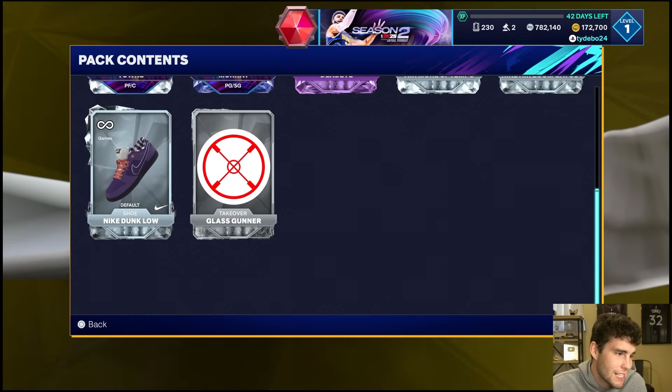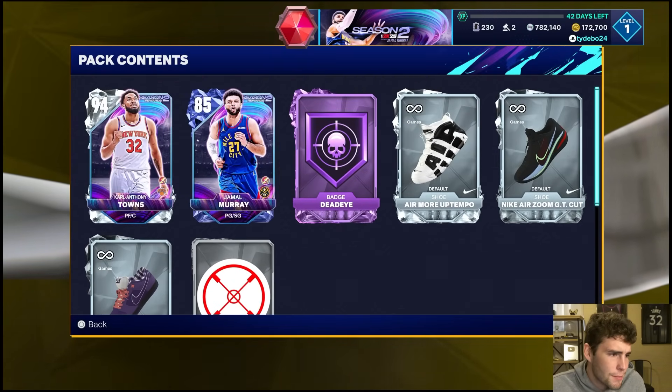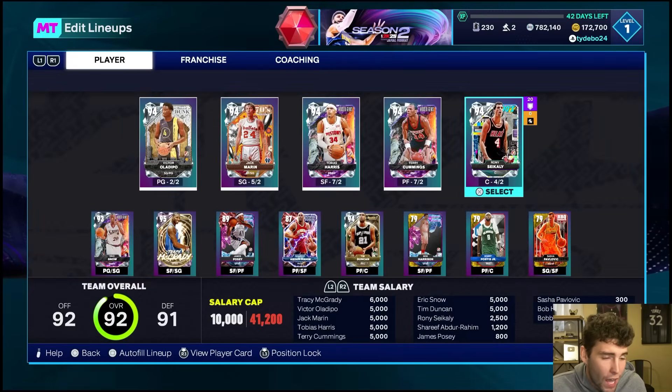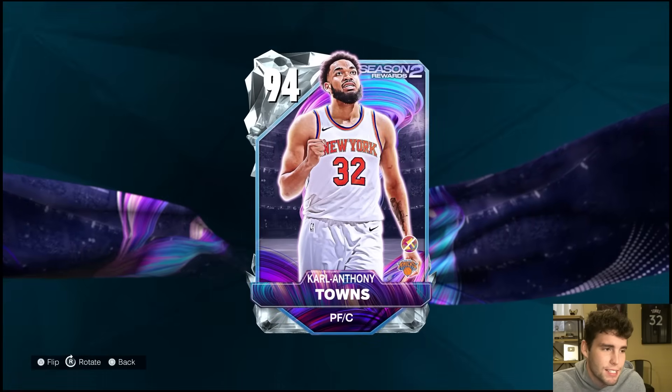With the ProPass you also get the Hall of Fame Dead Eye, the Glass Gunner badge, and I think a random takeover, plus some diamond shoes as well. But for me the main reason to get this ProPass is for Carl Anthony Towns, and we're gonna put him in for Ronnie and see what this card can get into.